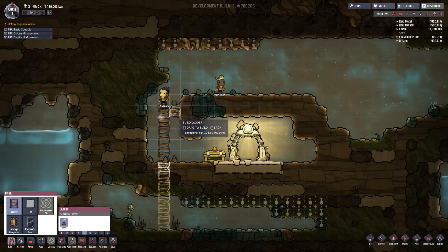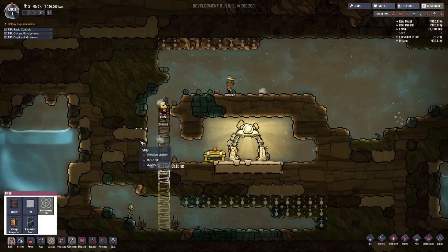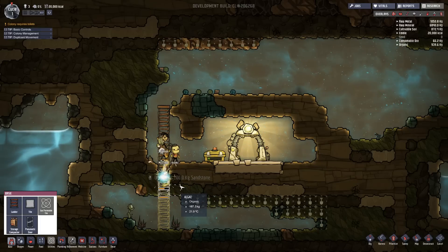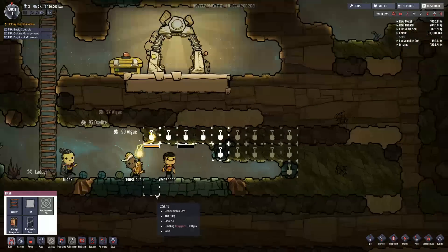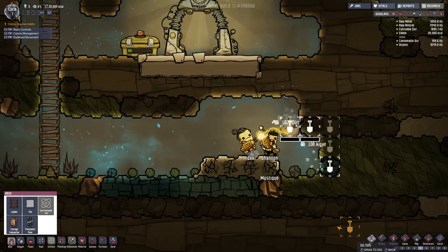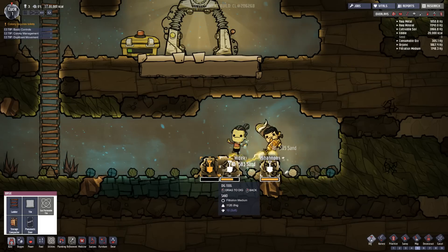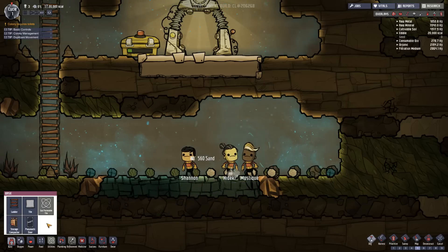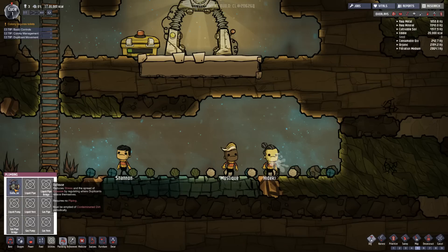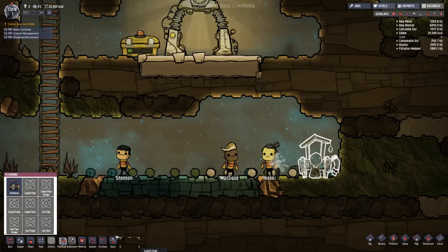We got lots of oxygen here, we shouldn't have oxygen issues anytime soon, but we do got to get that toilet. Let's speed up time while they're doing this. Some of these guys are just kind of hanging around doing nothing — they do kind of have a mind of their own. It's really cool to watch. Overall it's just an awesome little colony survival game. They are digging like crazy. You can actually see it falling down and going on the ground. We got lots of oxygen in here — everyone's happy. Let's look for the toilet in plumbing.